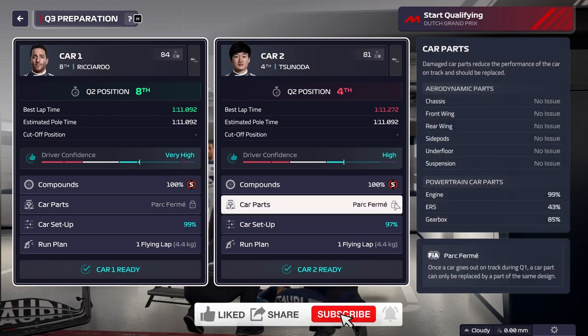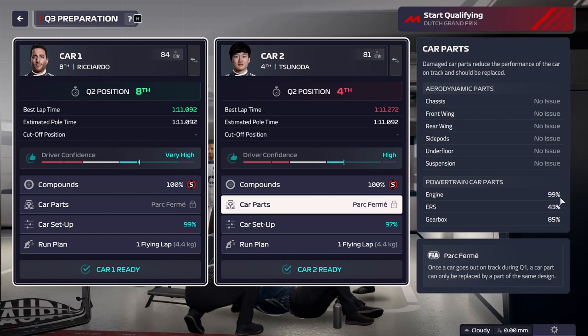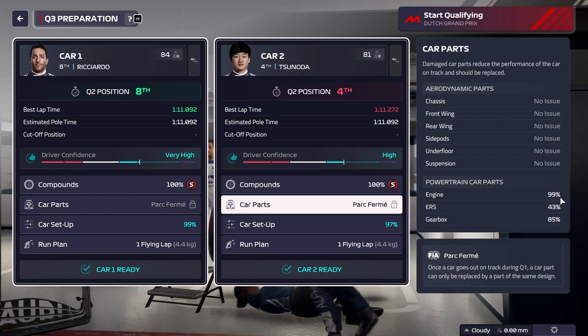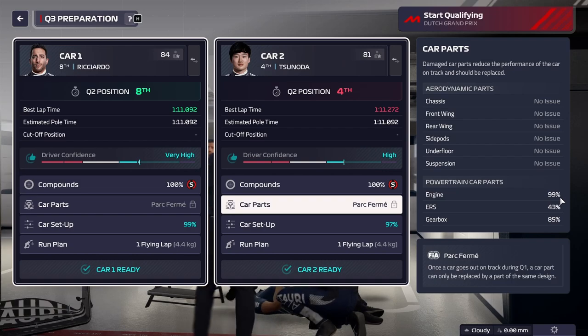First things first, we do want to make sure that we have our best engine in the car. Qualifying doesn't really take a lot out of the engine, so make sure that your engine is always over the recommended threshold for your engine manufacturer. For Red Bull, that would be 85% — that's when the engine wear starts to take effect on the capabilities of the engine, meaning you get slower.